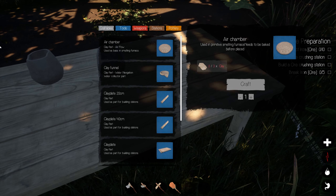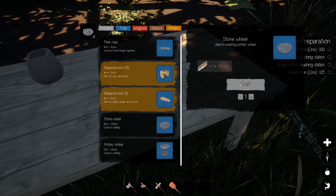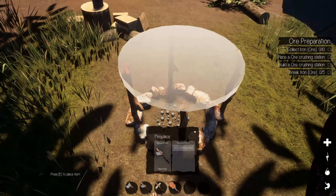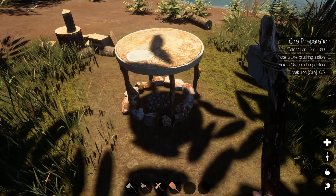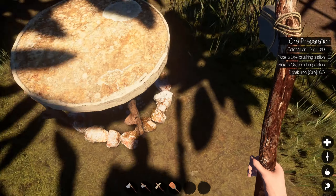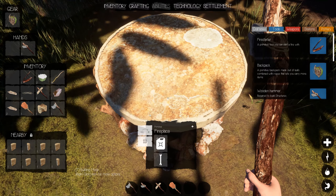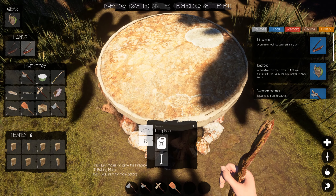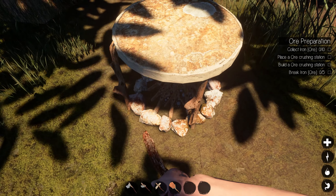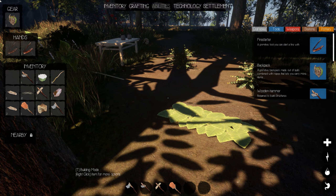Coming to the crafting station — craftables — stone wheel, I'll craft that right away. And now we'll come back over here. So now let's go ahead — do I have my fire starter on me? I do. I can click on the fire, hit Tab and see all this — it's right next to me so I can go ahead and put it in there. Fireplace is full. Let me put the fire starter in my hand — the first time I did this it took me a while to get a fire going, but this time it did it pretty quick.